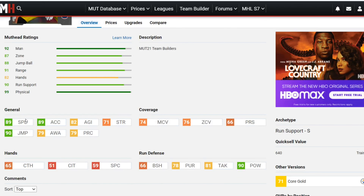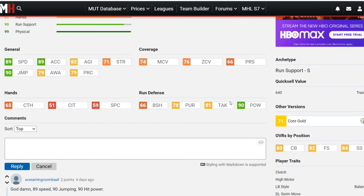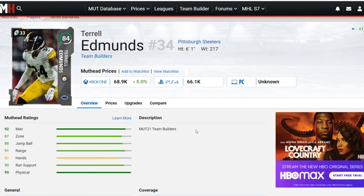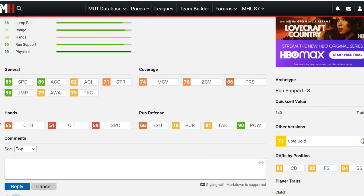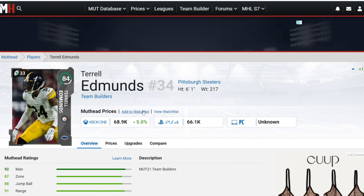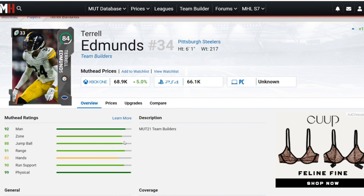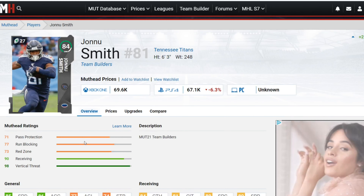Next up is another very fast safety: Terrell Edmonds with 89 speed, 89 acceleration, 82 agility, 90 jump, 79 awareness, 79 play recognition. Coverages aren't the best at 74 man and 76 zone, but he has 90 hit power — which is insane — 81 tackle, 78 pursuit. He looks like a better Jeremy Chin and Grant Dell Pitt honestly. At 6-1, you can use him over the middle or have him lay the boomstick. This card looks very good.